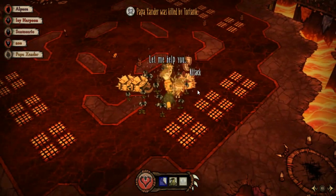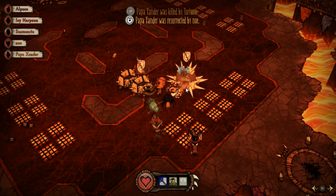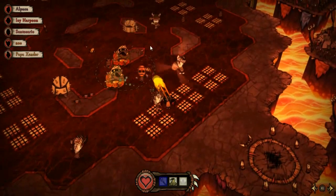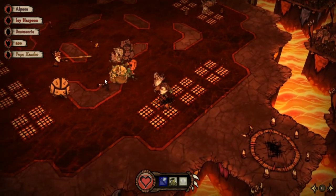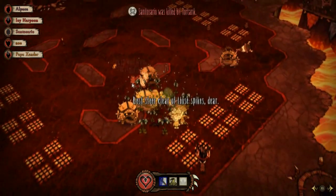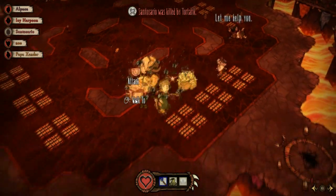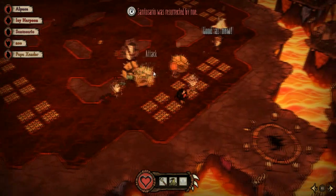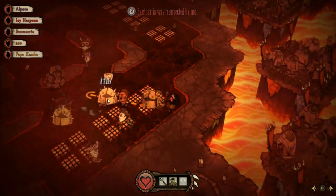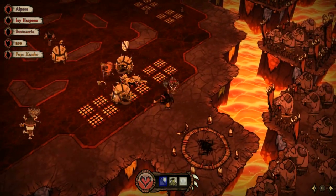When facing these guys you want to make sure you're using your CC effectively. CC means crowd control — certain things actually make them easier to handle a couple at a time. One thing to mention is that when they hit your healing zone, they actually go to sleep. This applies to all mobs — they'll go to sleep when they run over your healing zone, which is very important to know because it allows you to manage them a couple at a time.